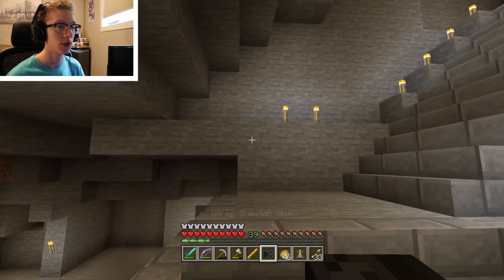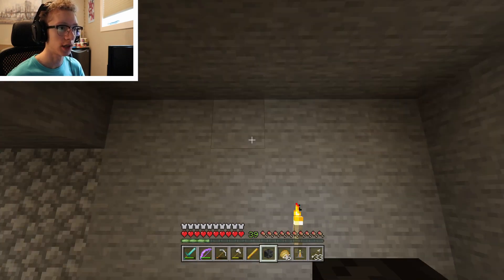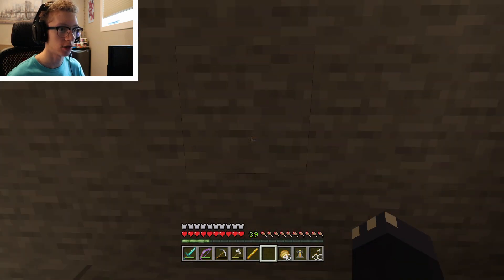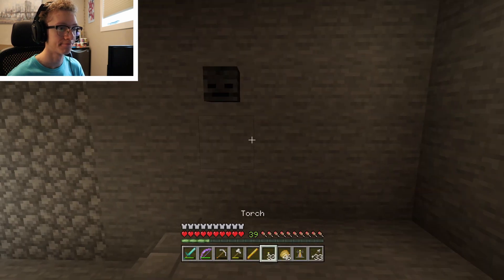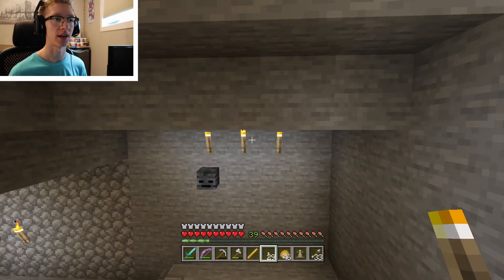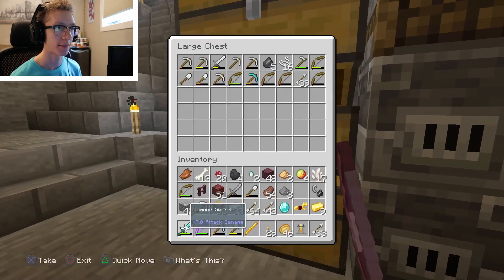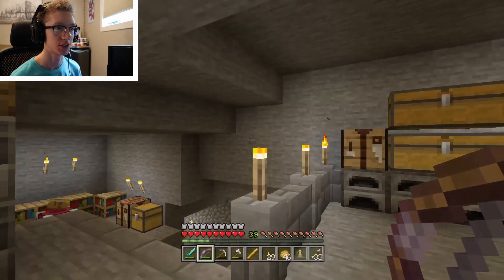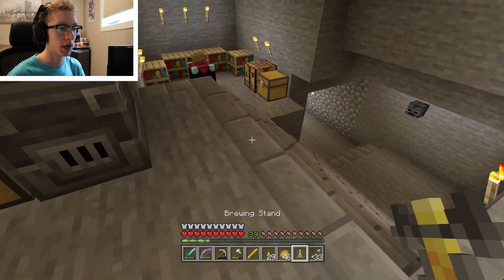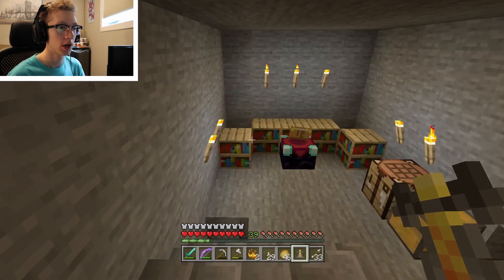Alright let's get out of the nether. Our inventory completely filled up. Where should we showcase our wither skeleton skull? We should put it right here — one, and two, three. The torch is kind of messing it up though. There we go, nice, perfect! One thing I'd like to do is put up more paintings, but I don't think we have any wool at all. Okay, brewing stand — we need to turn the blaze rod into blaze powder. Where should we put our brewing stand?